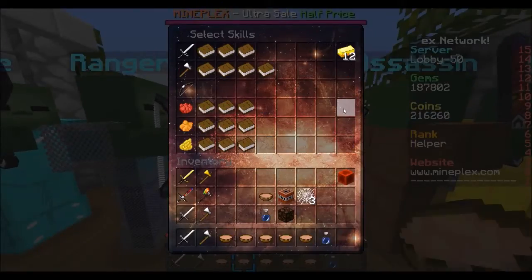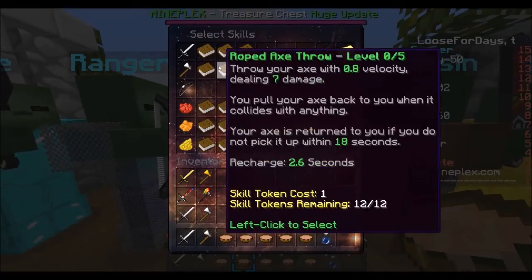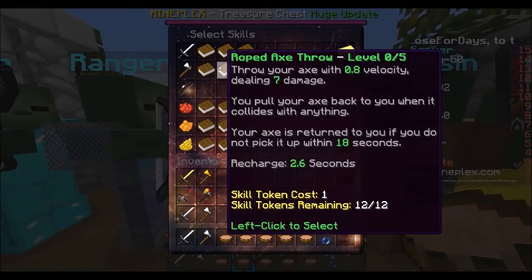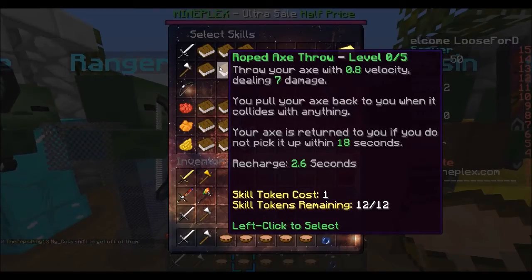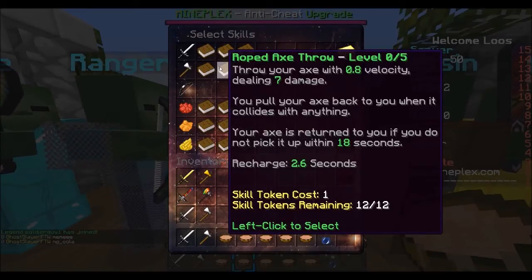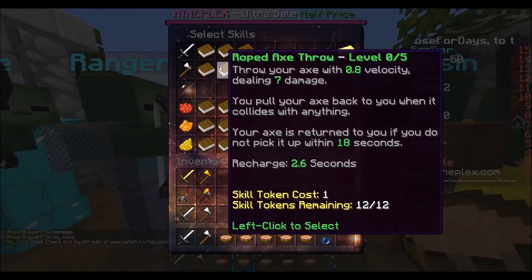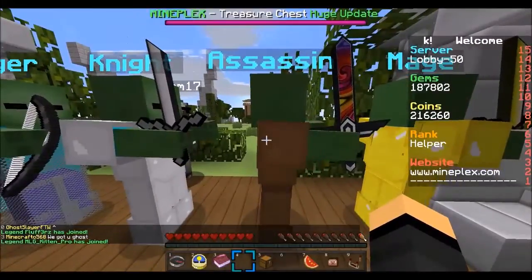Over to Knight, you will unlock the Roped Axe Throw. Throw your axe with 0.8 velocity, dealing 7 damage. You pull your axe back to you when it collides with anything. Your axe is returned to you if you do not pick it up within 18 seconds. Recharge 2.6 seconds, cost 1, 12 out of 12, and you can level that thing up to level 5.